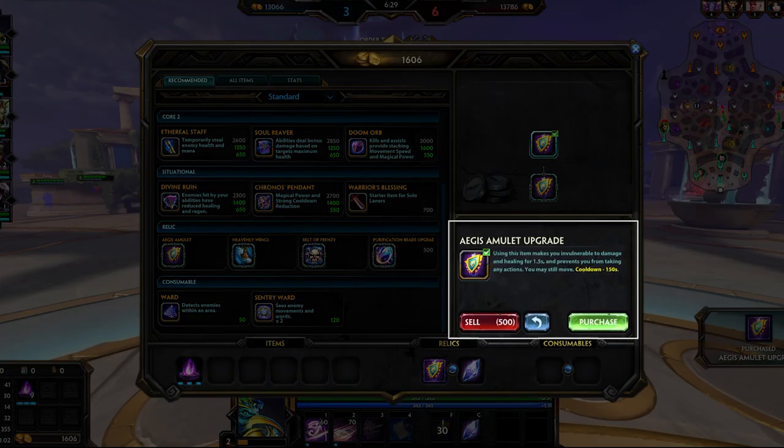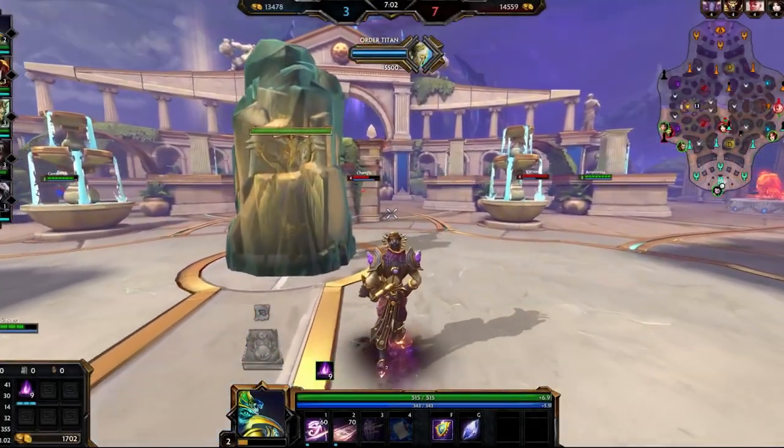These relics can also be upgraded for 500 gold to enhance their effects. You are unable to sell these items after leaving the fountain, so choose wisely.